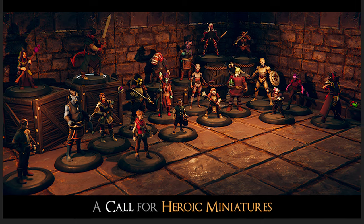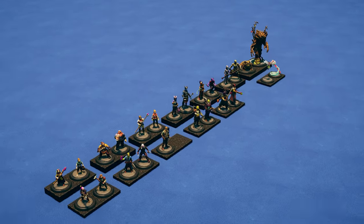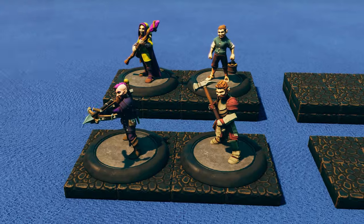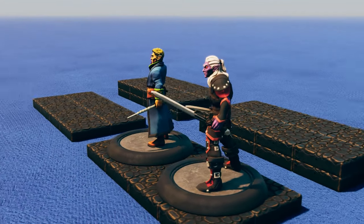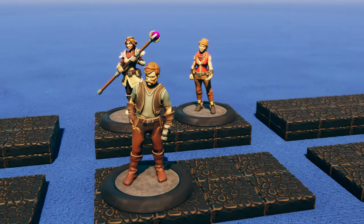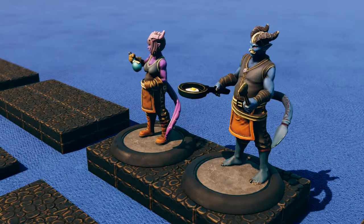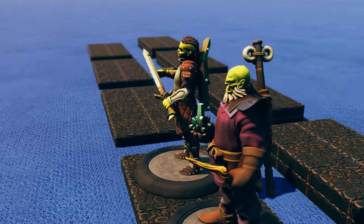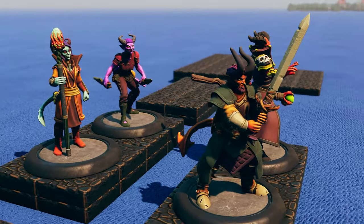We're also blessed to have received new figurines in an earlier update. The heroic miniature update included 20 new amazing figurines from various races as follows: there are four halflings, an elf and a dark elf, two dwarves, three humans, two draenei, two half orcs, four half daemon, and two clockwork people.